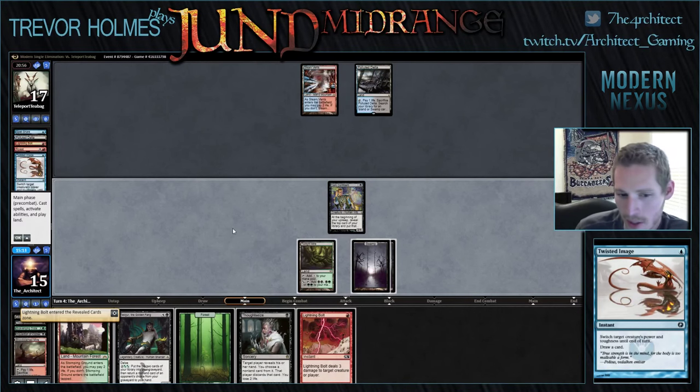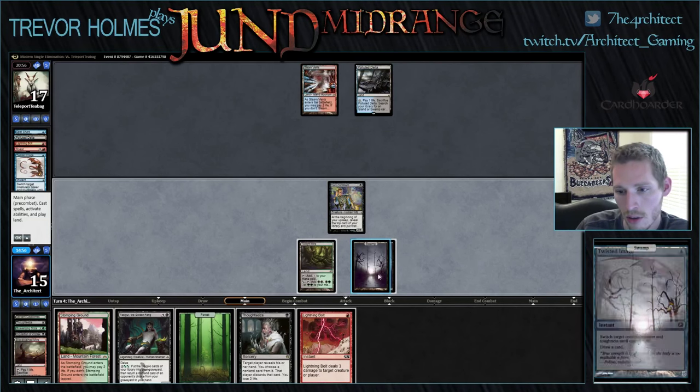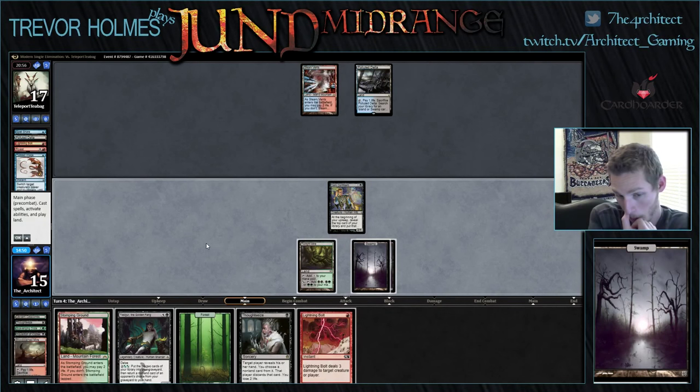We're hitting the discard spells, which is exactly where we want to be. He has two Remands, two Snapcaster Mages, one unknown card, hit a land, and his random draw. He's going to Remand our Tasigur, which is unfortunate. I guess we cast Tasigur, let him Remand it, then cast Thoughtseize.